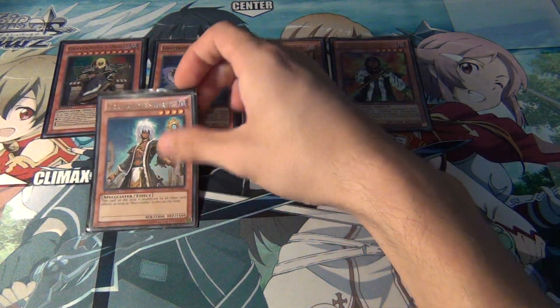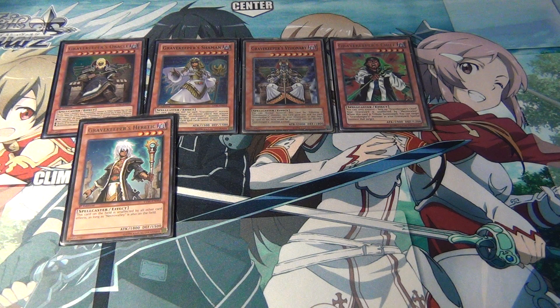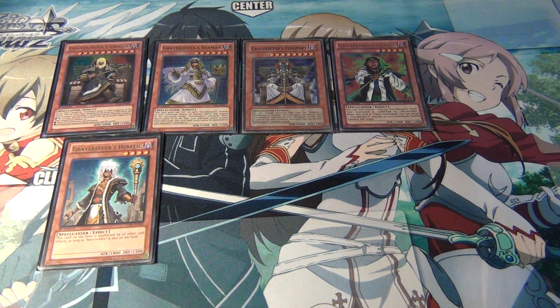For the low-level monsters, one Gravekeeper's Heretic — he's a new card they got. He's actually pretty good because when Necrovalley is on the field, they can't get rid of him with normal means. They can't kill him with Dark Hole, they can't kill him with Torrential, or target him. Basically, he's unaffected by all other card effects as long as Necrovalley's on the field, which makes him really annoying — they're staring at a 2,300 attack monster they can't really get rid of. The only way is to remove Necrovalley first, or run over him with a bigger monster.